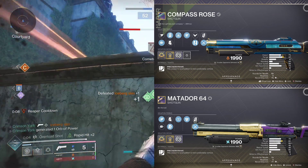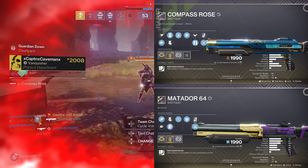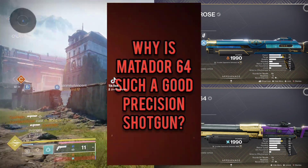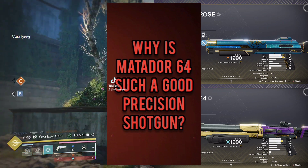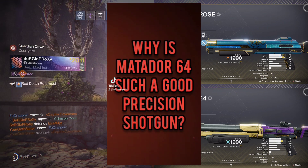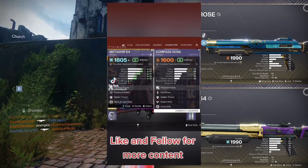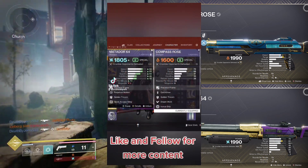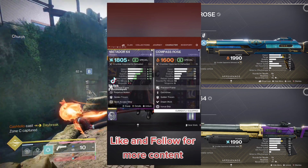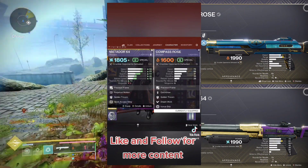Compass Rose is literally just worse because it is a smaller frame weapon, which means it's going to spread out more and not have as much effective range. Normally I'd say I was crazy and you can't feel it, but I literally made a video about Compass Rose being bad a year ago on TikTok. It probably had somewhat to do with the fact that it doesn't have Opening Shot — except I don't even use Opening Shot on my Matador. Just using both weapons, it felt worse, and I think that comes down to the barrel.